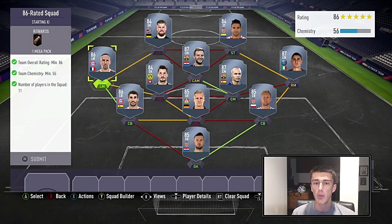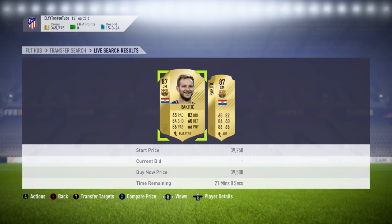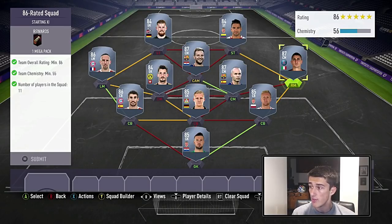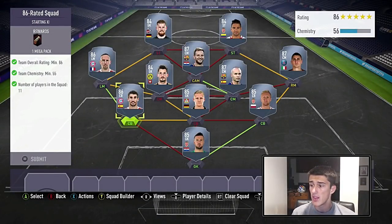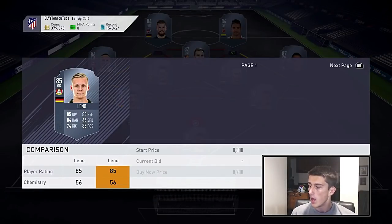The cheapest 86 is Pepe if you can snipe him, then Miranda at 22,000 coins, then Ribery as the third cheapest at 24,000 coins. Then Berkey again — cheapest 84 in the game. Then Rakitic and Iniesta for a strong Barcelona link — you're probably paying 35 to 40k for Rakitic and 35 to 40k for Iniesta, adding up to 70,000 to 75,000 coins for both. Then Vidal at about 21,000 coins — he's extinct but easy to snipe. Then Javi Martinez, also extinct but easy to snipe.